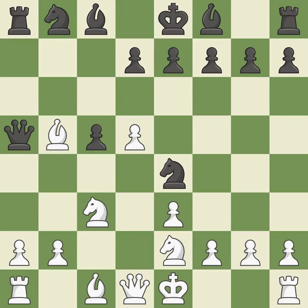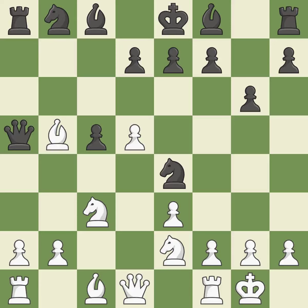This defends the knight that was attacked — it is ideal. The bishop will be better off as a result of this. Castling gets the king to a safer square, out of the center of the board, while also developing a rook. Castling kingside tends to be safer because the king is further from the center — it is best.